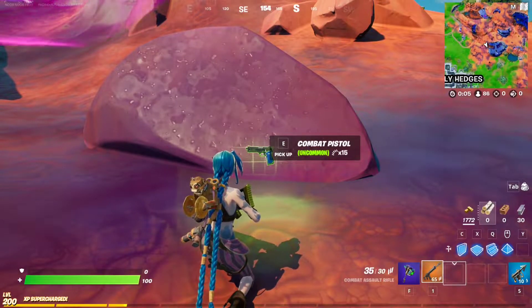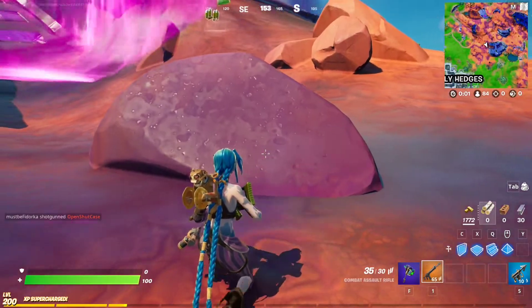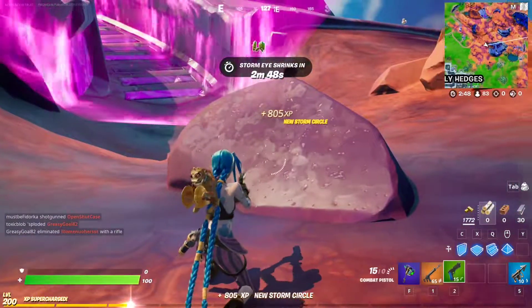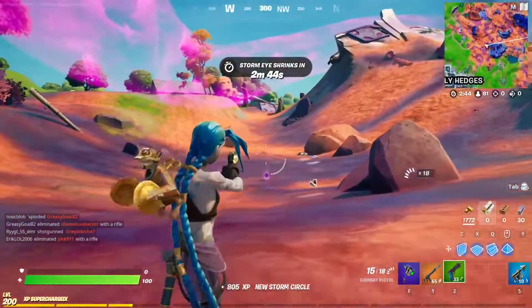Hello everybody, I'm NoobNoopRoot and in this video we're going to test out the new Combat Pistol. So as you can see, it is finally in the game. It comes in all varieties — you can find it in Legendary as well as Uncommon. So this is what it looks like and let's test it out.